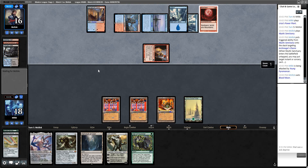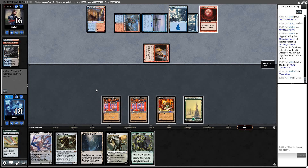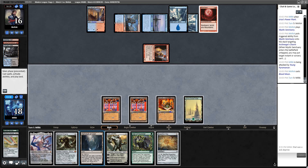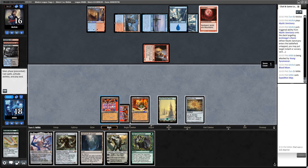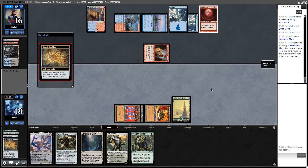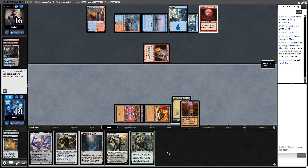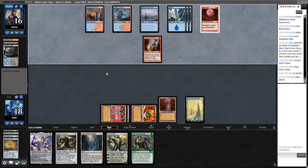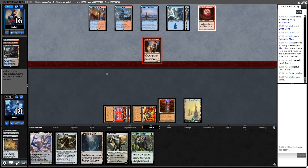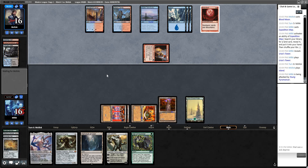Blood Moon. Brutal. There's the Map. I'm going to play Map — if he goes to counter it I'd probably just Veil. I kind of need a second green source. I'll crack for Tower, play Tower, pass the turn. He has triple blue so he likely has Archmage Charm in hand. We're not under that much pressure yet, so I don't think I'm even going to slam Wyrm. There's Stirrings — just going to play that. Counter it if he wants.